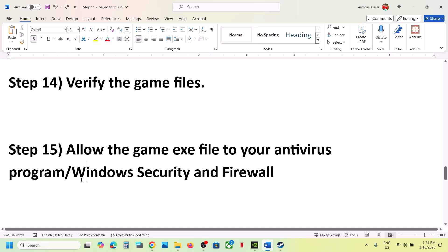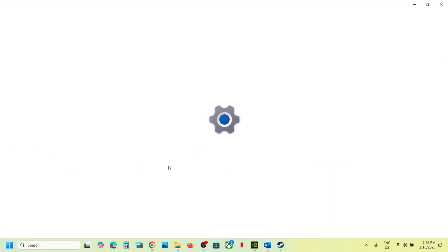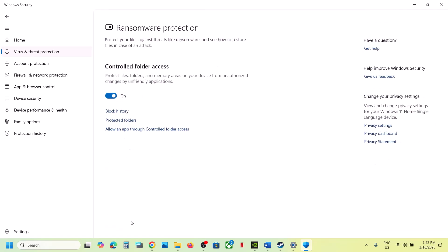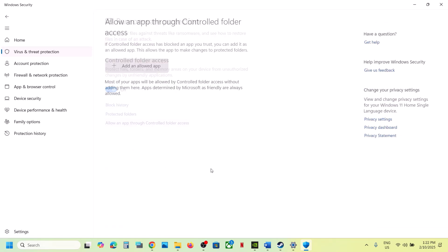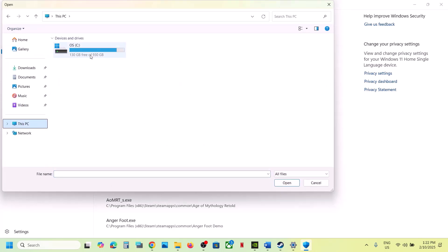The next step is to allow the game exe file through your antivirus program. If you have a third-party antivirus (Avast, Norton, Bitdefender, McAfee, etc.), allow the game exe. If you're using Windows Security, open Windows Settings, go to Privacy and Security, then Windows Security, click on Virus and Threat Protection, scroll down, click Manage Ransomware Protection, click Allow an app through Controlled Folder Access, click Yes, click Add an Allowed App, click Browse All Apps, and navigate to the game installation folder.